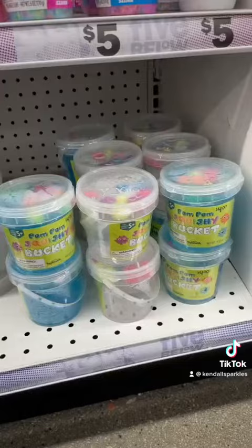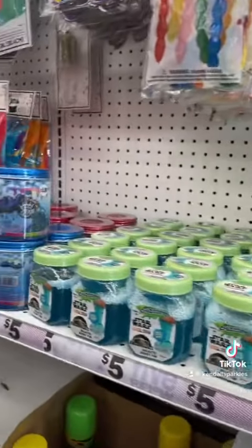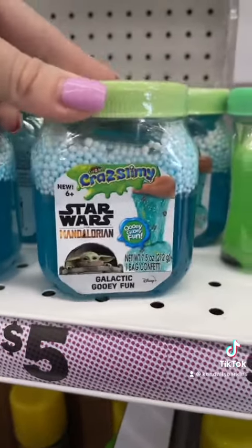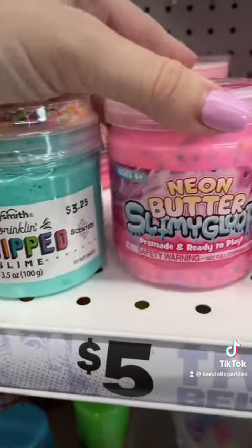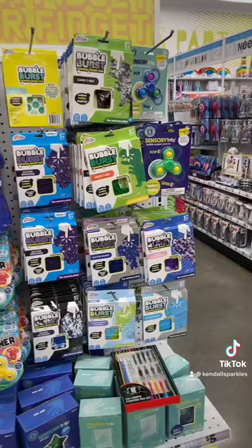It looks like they've restocked on these different types of slime. This one's baby Yoda themed galactic gooey fun. I'm gonna get Springlin with slime and neon butter slimy gloop.